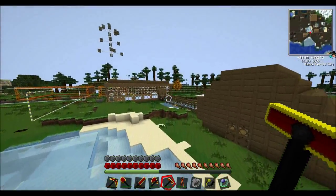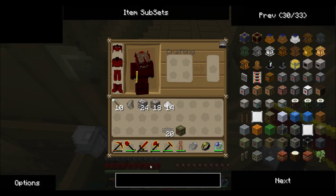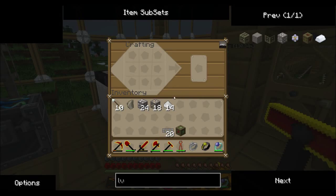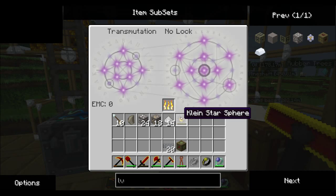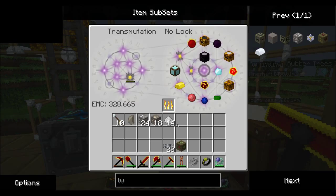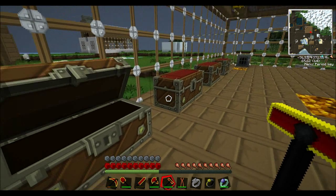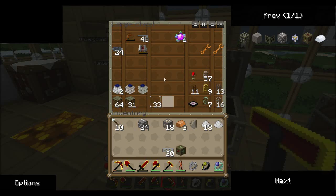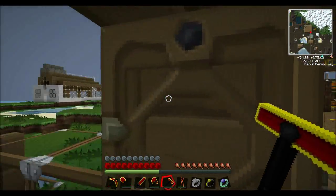We'll need something called an LV transformer. It's very simple to make — I think it's just wood and copper cables. Yeah: three wood, four copper, three wood, and two copper cables — easy as pie. Although I can't do a demonstration now because my macerator exploded. We need wood — let's go and collect some. We need two copper cables and some wood, which we'll go and collect.